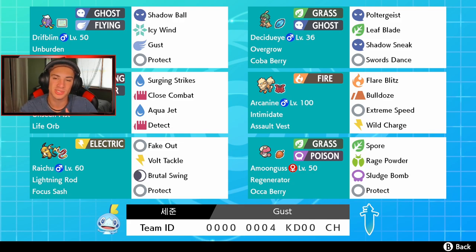Decidueye has Overgrow, with Leaf Blade, Shadow Sneak, and Swords Dance as a move set. You can set up Swords Dance with this thing and get rolling and absolutely dominate. Behind my face cam we got the boy Urshifu holding a Life Orb - it can hit through Protect because of its ability with certain strikes, Close Combat, Aqua Jet, and Detect. I'm a little confused on what the difference between Detect and Protect is - if there is a difference let me know in the comments below.